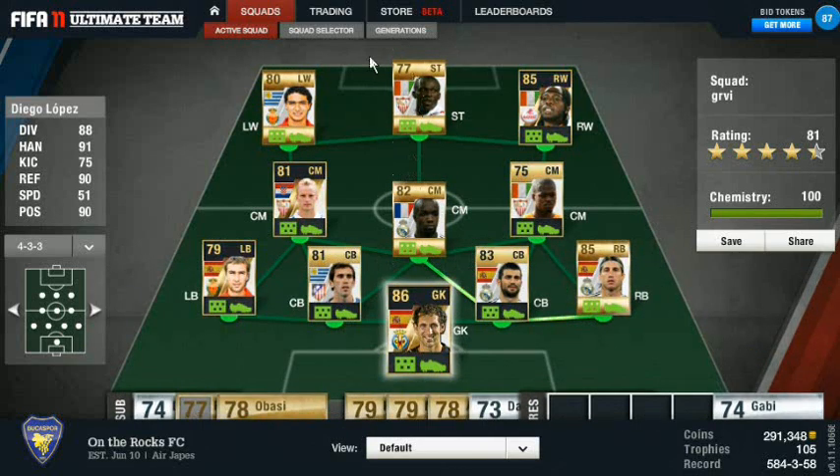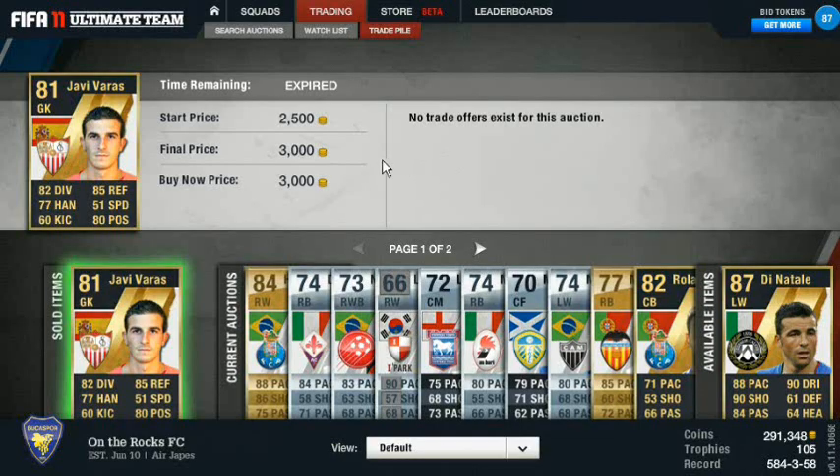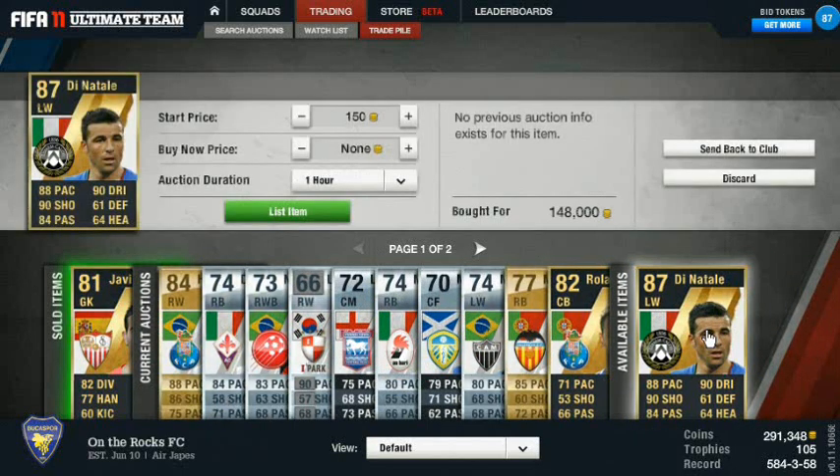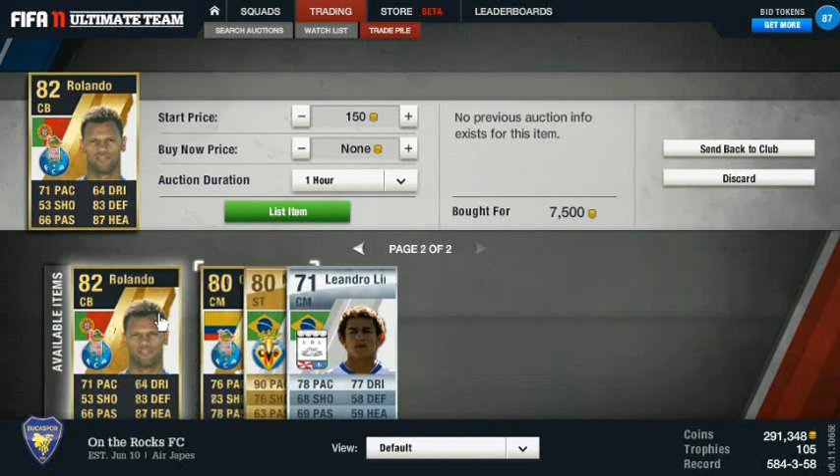I've got 291,000 coins right now. Javi Vargas just sold there, and this is the buy that kind of triggered me to do this episode - I just bought the inform or team of the year Antonio Di Natale for 148,000 coins. I believe I saw him sell yesterday for like 200k, so I'm looking forward to trying to sell him. All these guys are going to be in 4-3-3 formations.